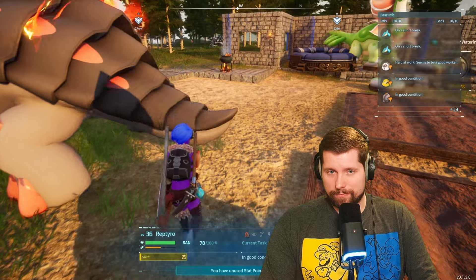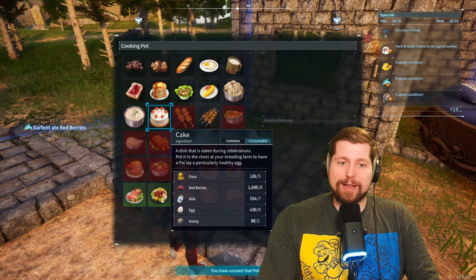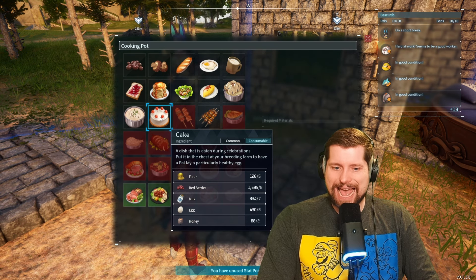Next, in order to get those juices flowing you've got to give them some cake. I don't know why cake, but just cake. To make this aphrodisiac cake you need flour, red berries, milk, egg, and honey.